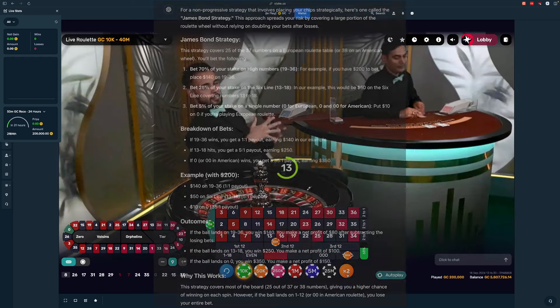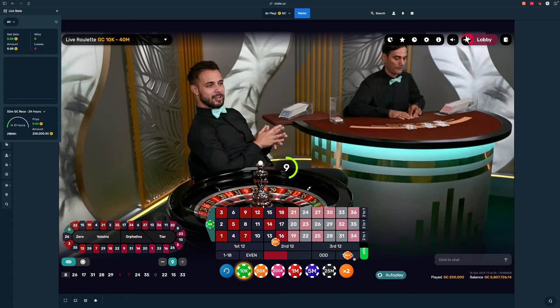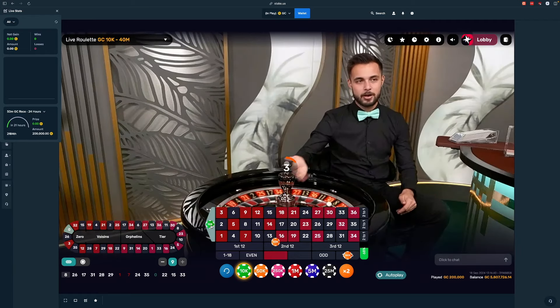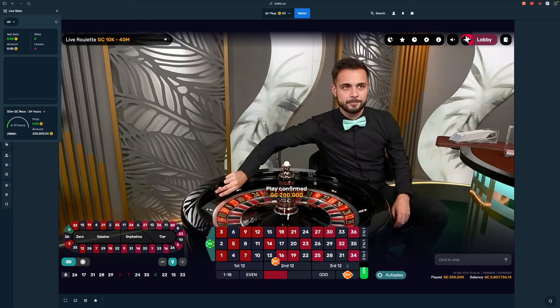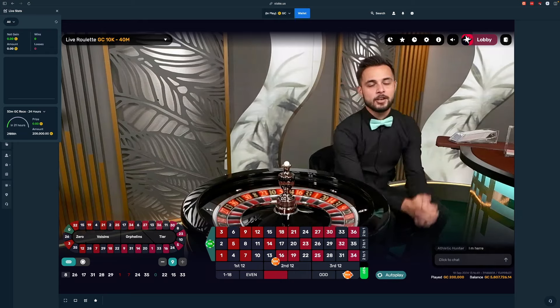Here's what it looks like — hopefully it saved my bet. We're going to do 140 on 19 through 36, 50 on 13 through 18 as a double street, and 10 on green. If you want to scale it down, you can do one dollar on green, five dollars on 13 through 18, and 14 on 19 through 36.